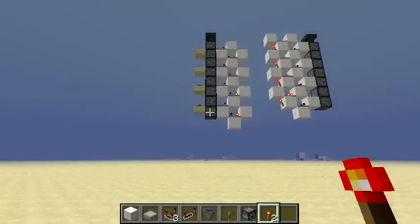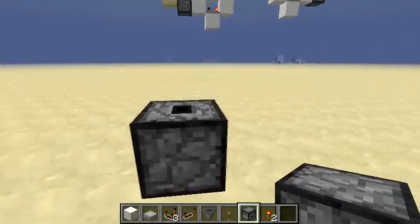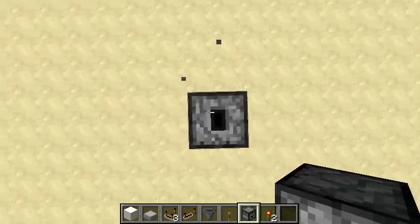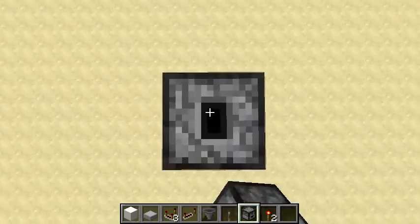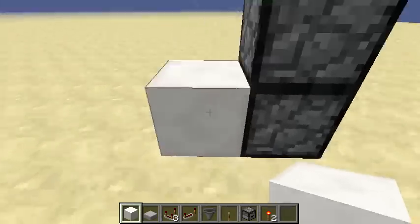For the first design, what you want to do is place your droppers facing upward — and remember that these are droppers. Droppers are actually easier to build than dispensers; they don't require a bow in the middle unlike dispensers.